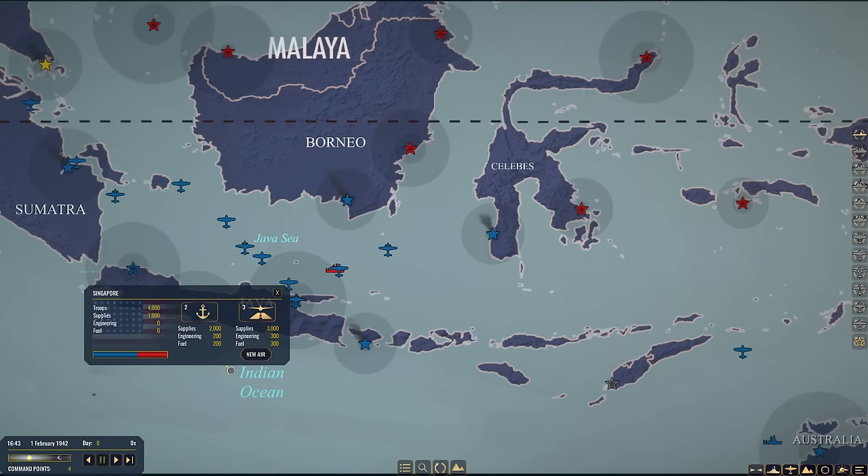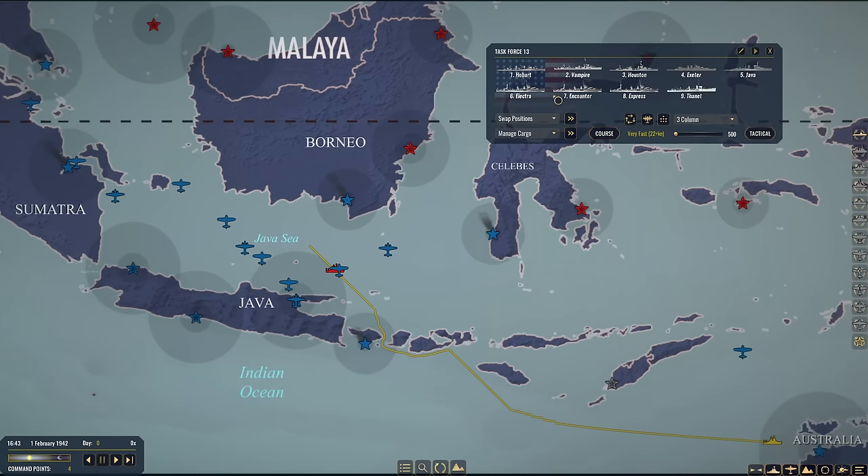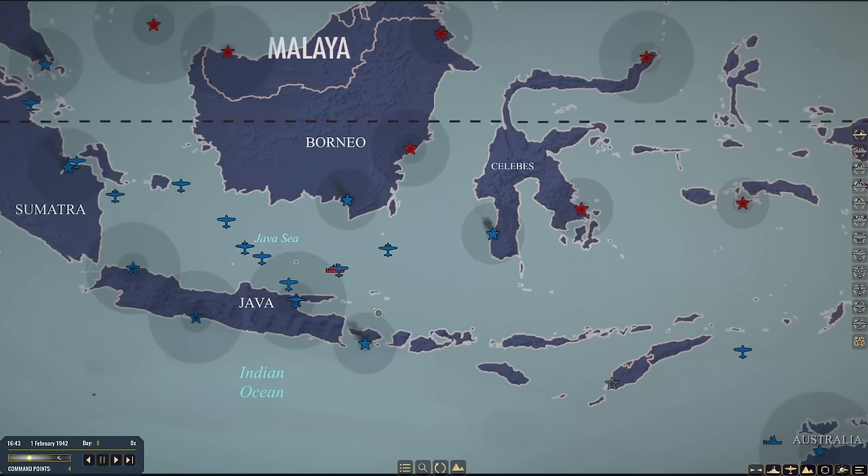Of course, the Japanese could land troops tonight and the situation will drastically change. We started off with 100 command points, which allow us to purchase ships, and we are now down to four. Task Force A pretty much took up the vast majority of our command points. Let's get a little bit of time compression going.